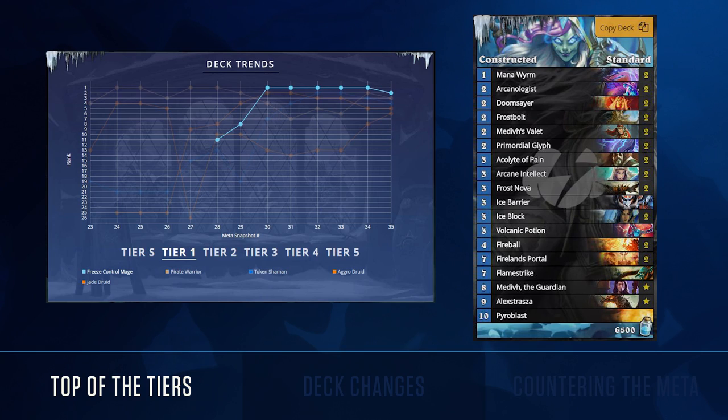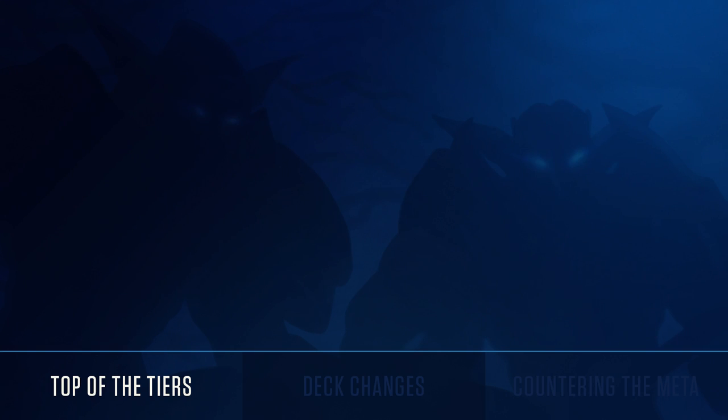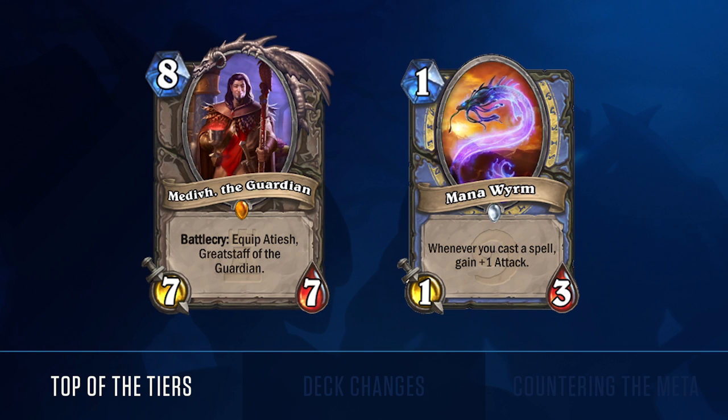Mage continues to dominate the ladder, representing about 20% of the legend matchups. With quest rogue out of the meta for the past two weeks, pro players have gravitated towards a hybrid of freeze mage and Gunther's control mage to combat a wide range. The additions of Medivh and mana worm to the freeze mage archetype has rendered Gunther mage obsolete, with the new hybrid performing better on the ladder.